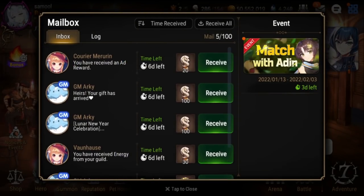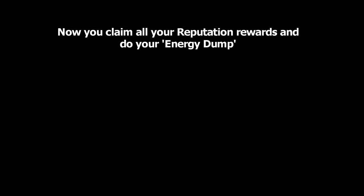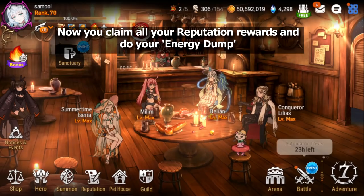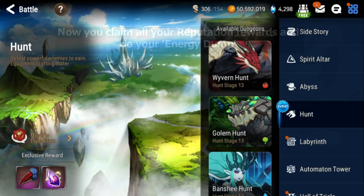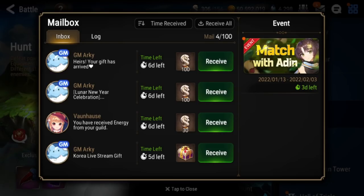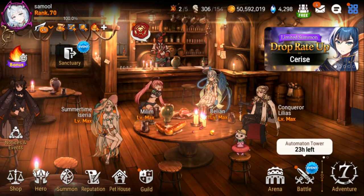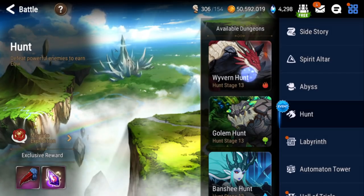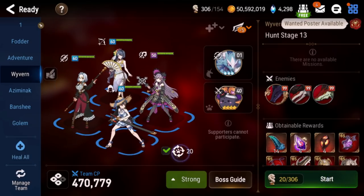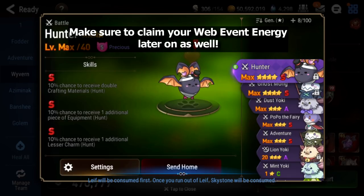You get 20 energy per ad and can do it five times a day, so that's more free energy. With all your free energy claimed, I go to about 350 energy since hunts take about 400 if you run 20 times and you might fail some. Once you claim the 20 daily reputation, you get a 10 battle gold bonus for one hour — so spend all your energy within that one hour to maximize gold. For me that means repeating Wyvern runs, then claiming energy from Match with Aiden and continuing, using Leaves too since it's the Haunt event.